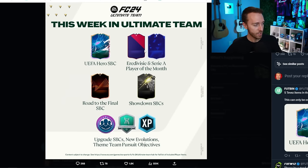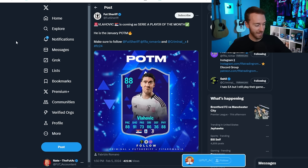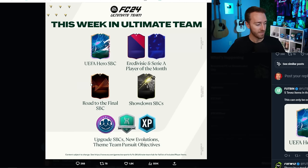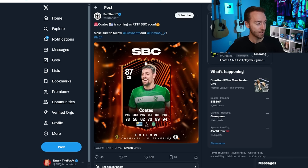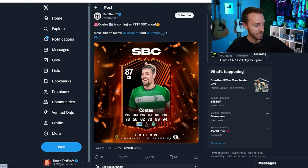We are going to get Serie A player of the month, and we know who that is — that is Vlahovic. He is getting himself a Serie A POTM card. Probably not going to be super expensive or super juiced, but if you're a Juve fan it could be a nice card. Statistics are predicted, but it looks very comparable to Lautaro Martinez — he's taller, maybe more of a truck, maybe better at heading. And there's a Road to the Final, specifically Europa League Road to the Final SBC — that's Coates, who is in Team of the Week.